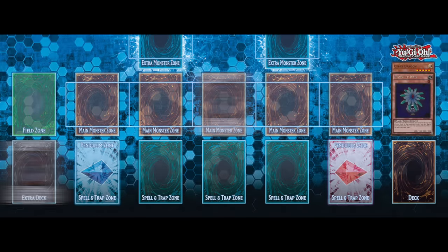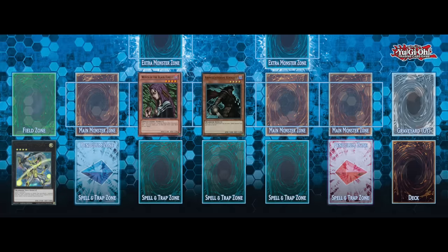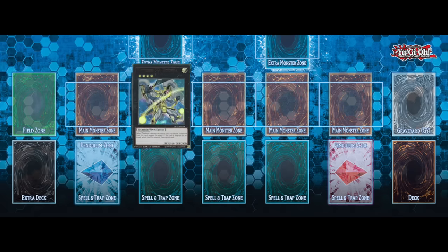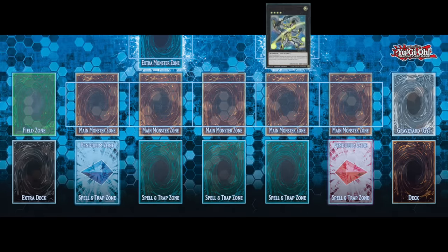The synchro monster can be played in either the main monster zone or the extra monster zone. Xyz monsters are defined by their black colored card border and are summoned from the extra deck by taking two or more monsters of the same level, placing them on top of one another, and then overlaying the Xyz monster on top of those two or more cards. You can see the cards required in the card text, and Xyz monsters can be summoned to either the main monster zone or the extra monster zone.